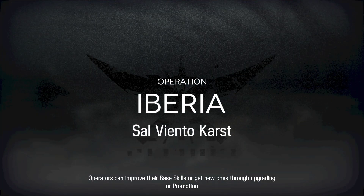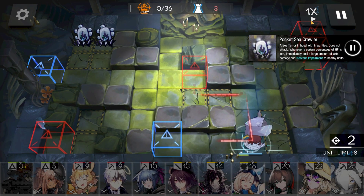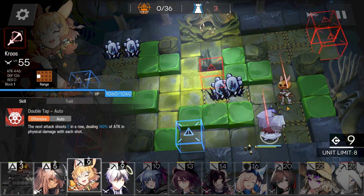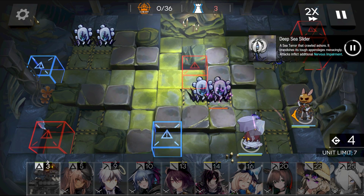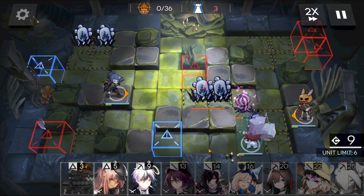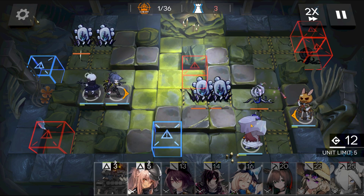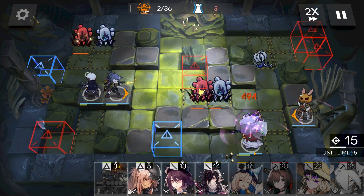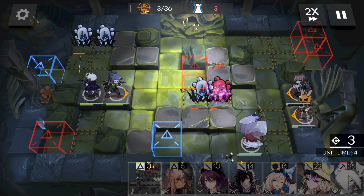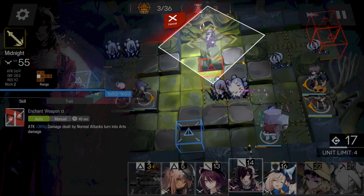And here's how it was done: raise your flag, deploy three snipers like so. Catapult your enemies away, then place the Emo Vampire on this tile.